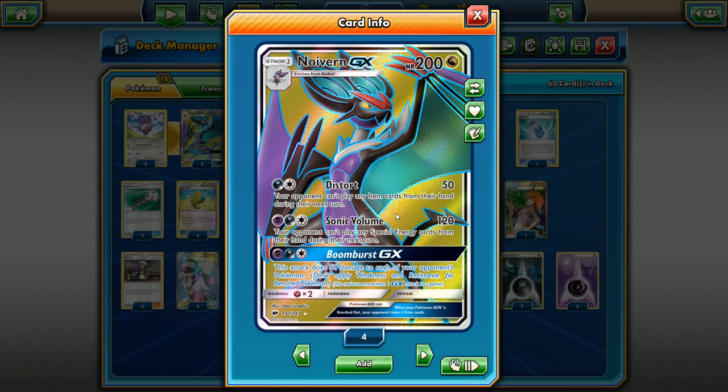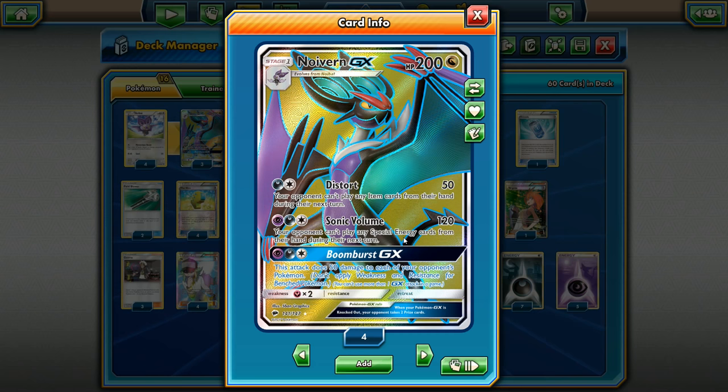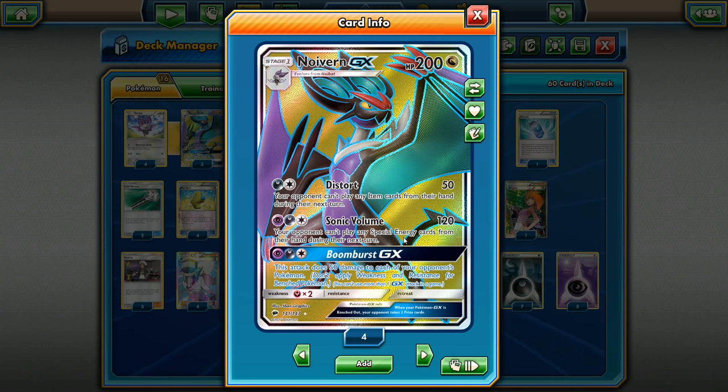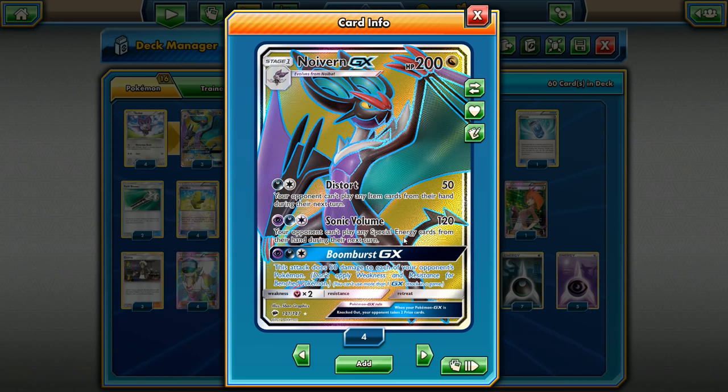The second attack, Sonic Volume, is actually pretty interesting right now. It's psychic, dark, and colorless — three energy attachments — but it does 120 damage and your opponent can't play any special energy cards from their hand during their next turn. Special energies are running rampant right now: double colorlesses especially, in Buzzwole decks and the Zoroark GX decks. Sonic Volume can really help put the clamps down at the right time, and decks like Golisopod also utilize double colorlesses. Both attacks are really relevant right now.